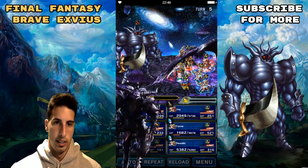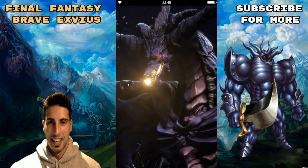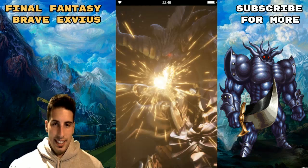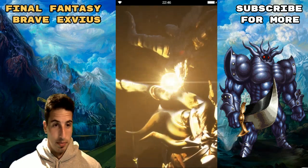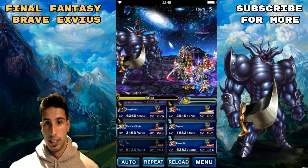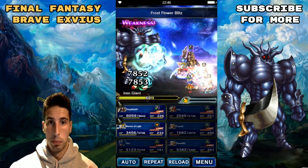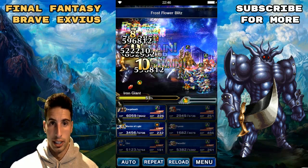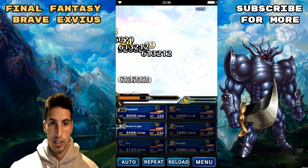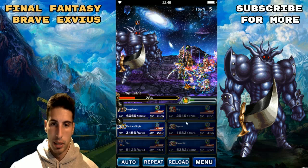There goes Bahamut as the game lags. We're trying to nuke him down real fast. If we're lucky, the two Frivias — even if they die — have a chance to stay at 1% HP. We're actually pretty lucky if we survive with that. Let's see how much damage we do — 28%! Not that bad. I think next turn we can probably kill him.